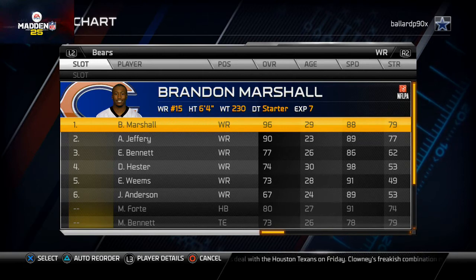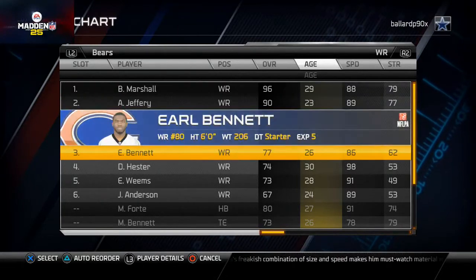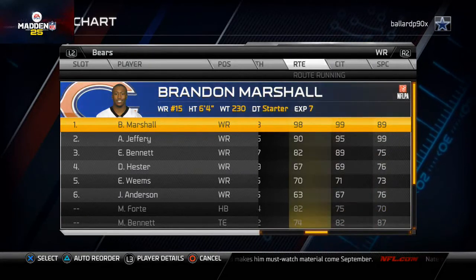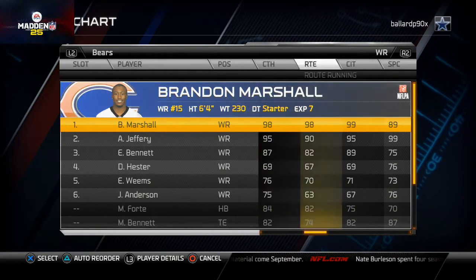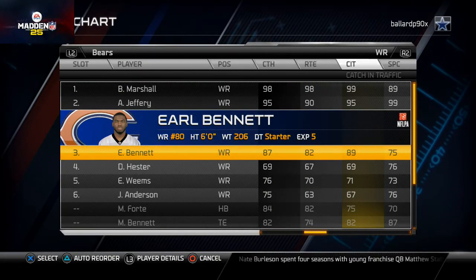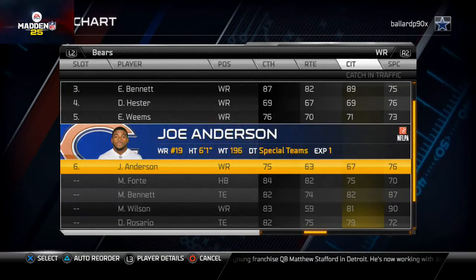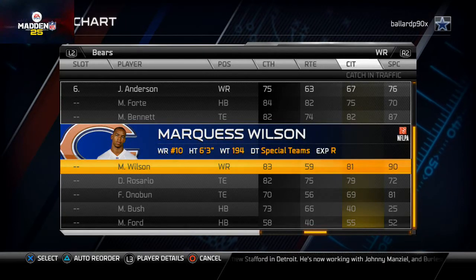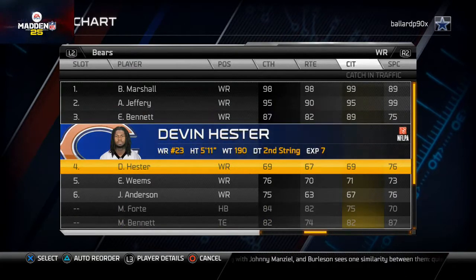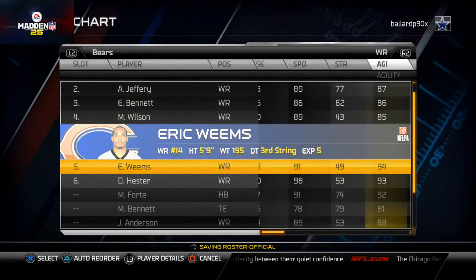Remember, we're using the Tampa Bay playbook. I really like these three wide receivers here, and in my opinion the Bears have one of the best receiver cores in the game. Look at the catch-in-traffic ratings on the top three — that's ridiculous. They also have Marquise Wilson, who's basically a poor man's Alshon Jeffrey, so I like to put him at the four slot, and then I'll throw Devin Hester at the six.